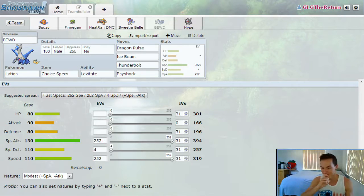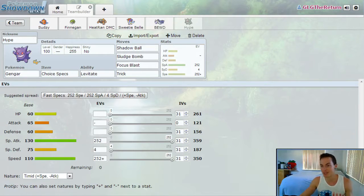My last Pokemon — I recently made a change here because originally it was Landorus, but he got banned up to Ubers. So now it's Hype the Gengar. He's running Shadow Ball, Sludge Bomb, Focus Blast, and Trick. I considered Dazzling Gleam in that last slot, but I think I have enough answers for dragons — ice coverage across various teammates, Beude can answer dragons, and Finnegan has Dazzling Gleam. So Trick is more useful as a potential answer for Pokemon that could give me problems. That's the team.